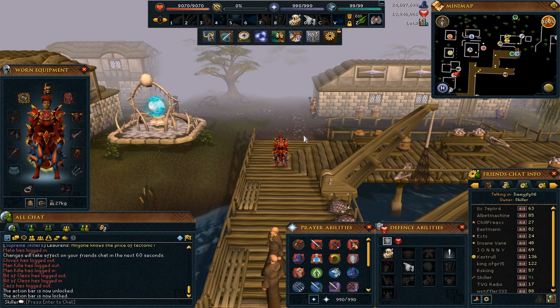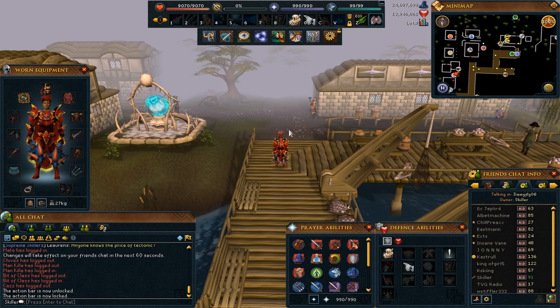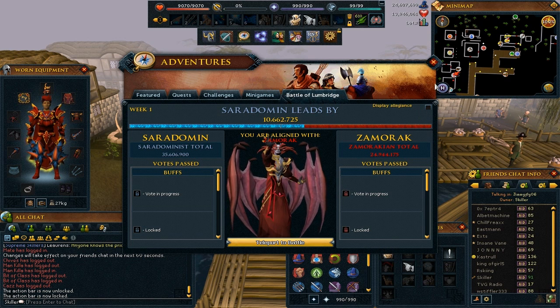Another one that people have been asking about is display legions. Click the third tab along — it is like a quest tab, sort of a quest watch type icon — and it will come up with the Battle of Lumbridge. You will see the display legions option here. If I check it and then close it, I have my Zamorak allegiance above my head. If I go back in and uncheck it, it will remove it from my head once again.